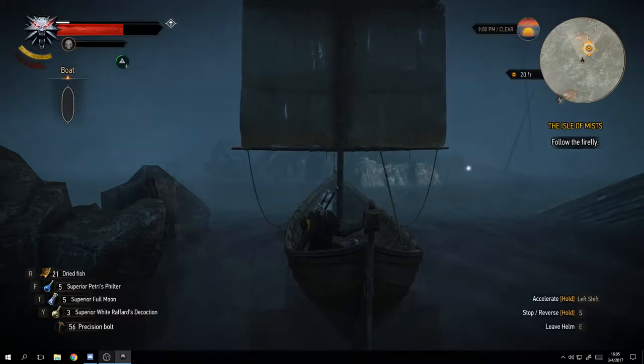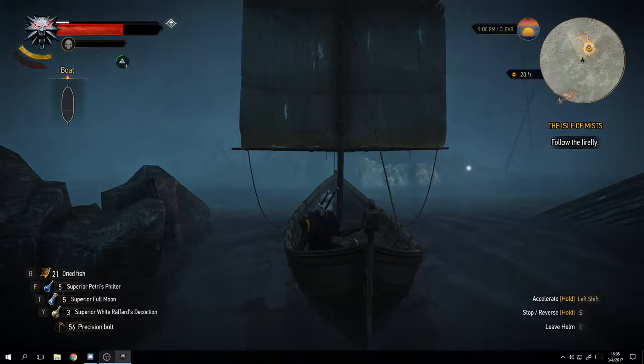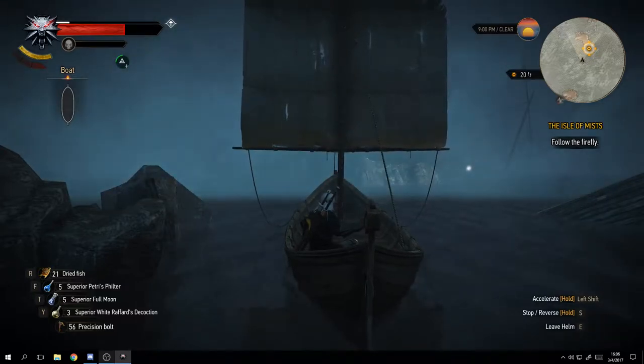Right below the health bar, with a little skull, is your toxicity bar. Every single time you use a potion it adds a little bit of toxicity. Some potions add a lot, so they're not great to combine with others - but usually those high-toxicity potions do quite a bit of awesome stuff, so they are worth using in moderation.